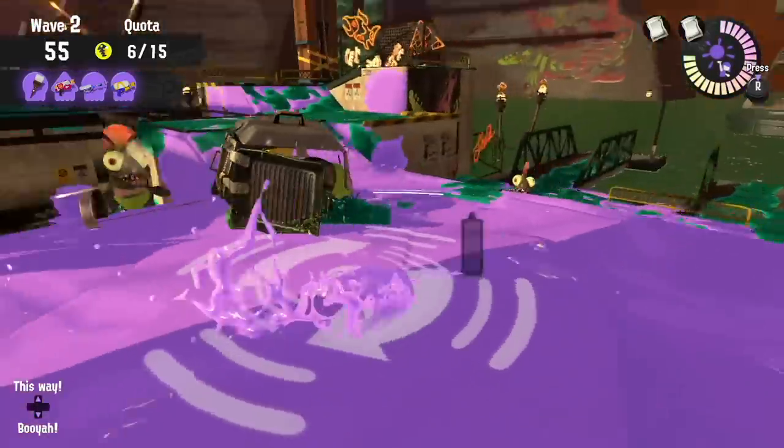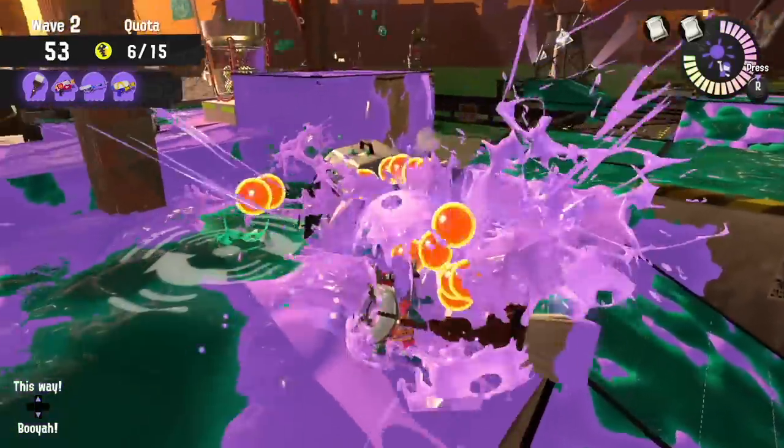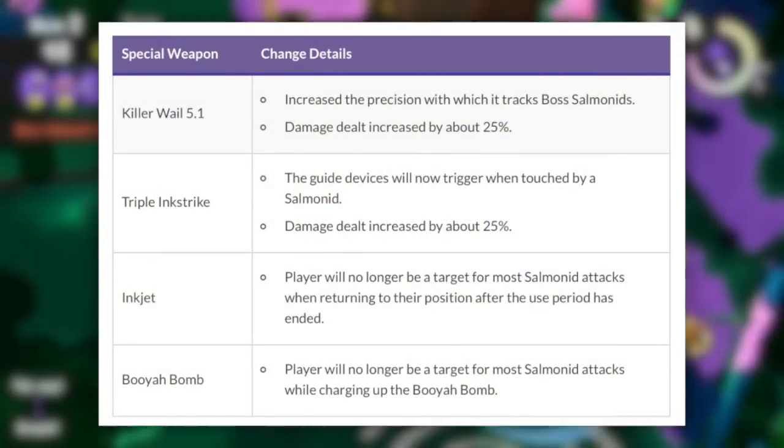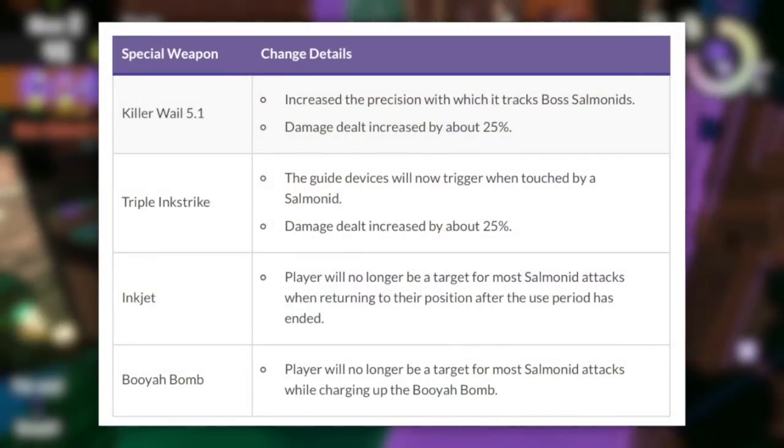Big Shots have been nerfed — they're now slower to move, giving you more time to shoot them. The Killer Whale, Triple Ink Strike, Inkjet, and Booyah Bomb have all been buffed in Salmon Run in some small way.